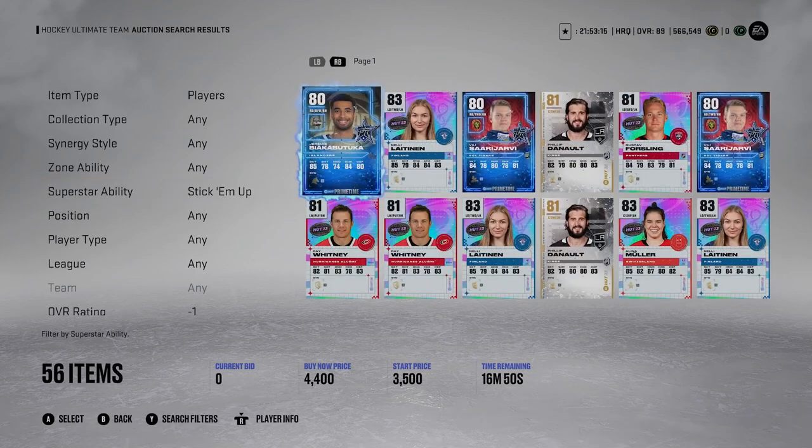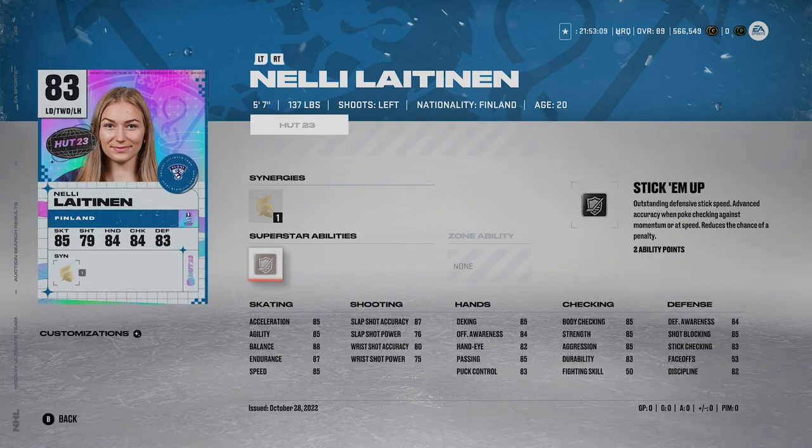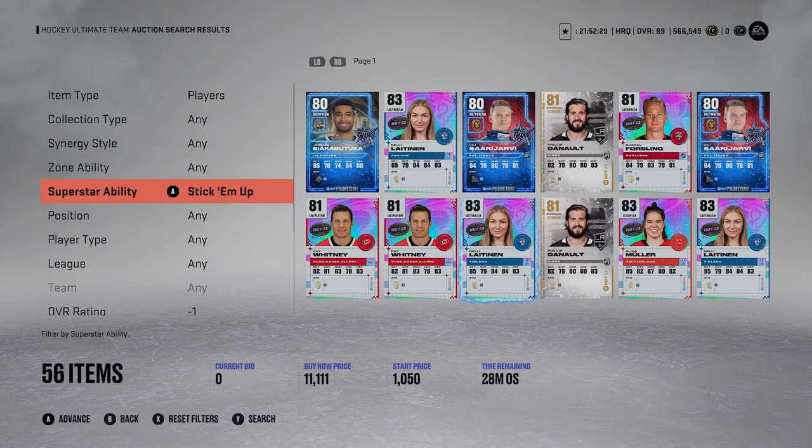Another one that I think is kind of underrated is Stick'em Up. It only costs two ability points for Silver, four for Gold, which I like because it's very cheap. Stick'em Up gives outstanding defensive stick speed, making it easier and faster to poke check. It also gives advanced accuracy when poke-checking against momentum or at speed - similar to Shutdown. It also reduces the chance of a penalty, so you can poke check a bit more without getting penalized as often. Stick'em Up is one I definitely activate if I have it available, especially at Silver since it's only two points.